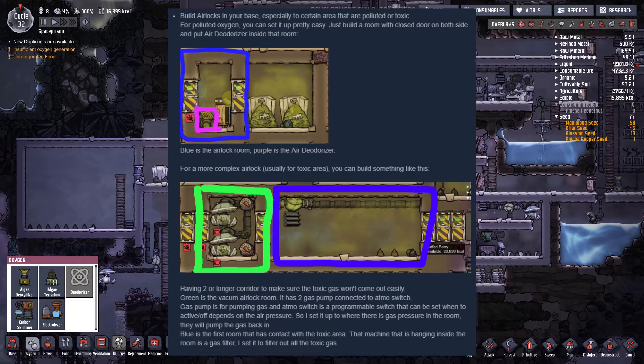It has two gas pumps connected to an atmosphere switch. The gas pump is for pumping gas, and the atmosphere switch is a programmable switch that can be set to activate on or off depending on air pressure. So I set it up where there is gas pressure in the room, they will pump the gas back in. Blue is the first room that has contact with the toxic area - that machine hanging inside the room is a gas filter.